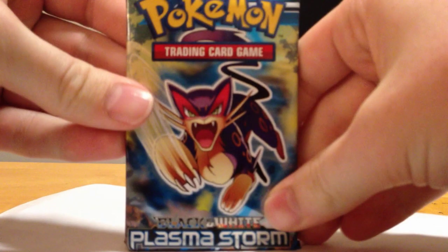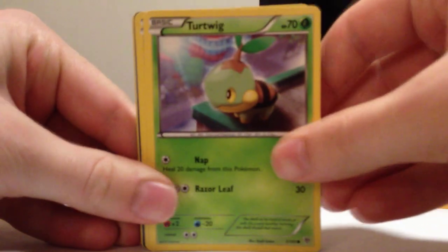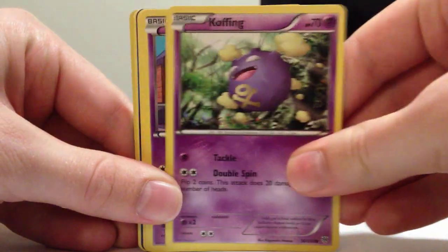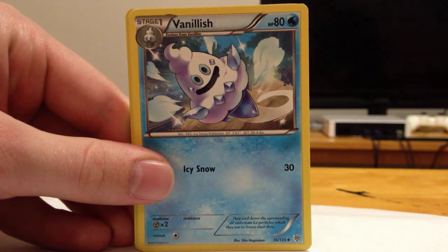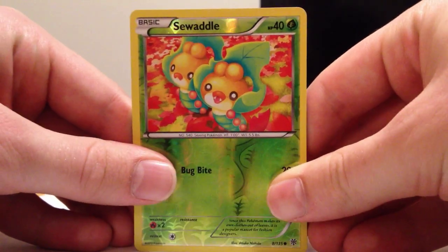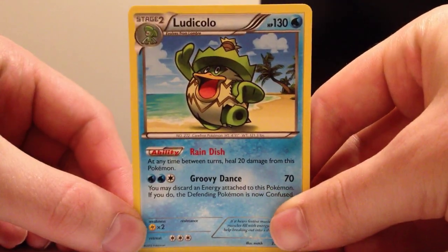First pack is a Leopard pack. We have Vampy Turtwig — let me get that focused. Coughin, Ralts, Trubbish, Team Plasma Grunt, Vanillish, Donphan, Sea Water Reverse — I'm pretty sure we have that one already — and Ludicolo, regular rare. Ruby Dance. Very nice.